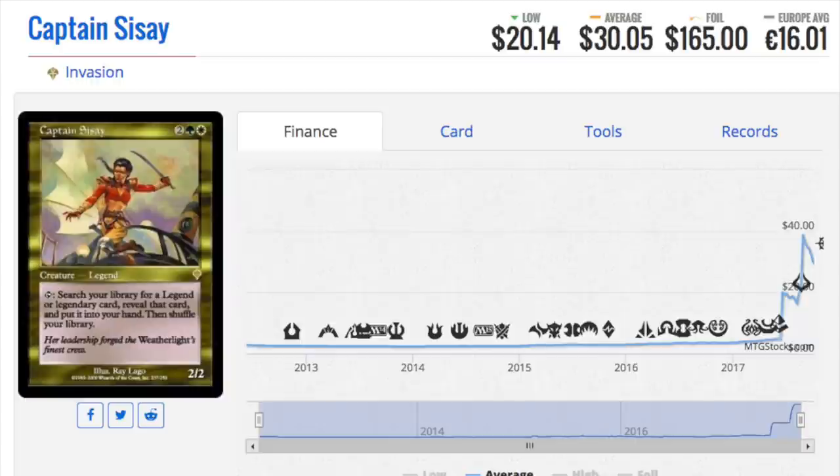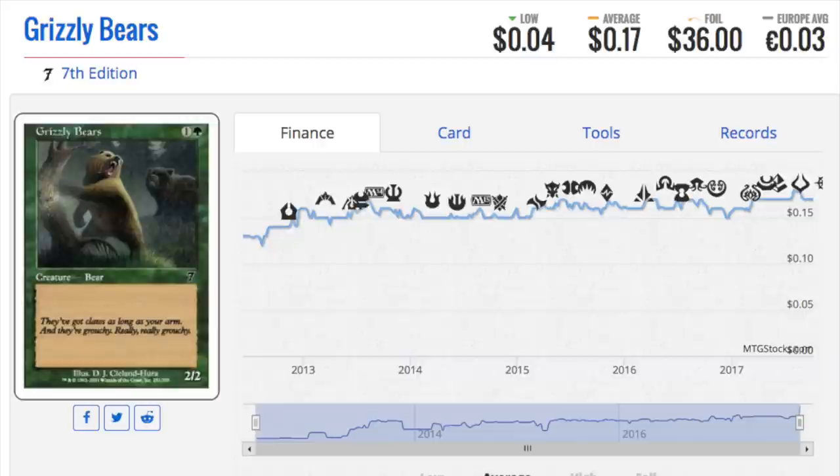A very interesting scenario is happening with these old foils. If I asked you what you think a foil Grizzly Bear is worth, I doubt many of you would say $36 — but that is what a foil Grizzly Bear is worth. A lot of Seventh Edition is hit or miss; a Grizzly Bear can randomly be worth almost forty dollars.